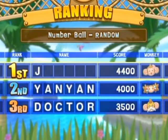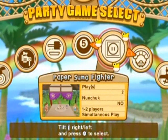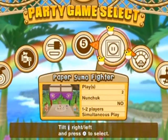So in the normal mode, your highest score possible would be 9800. Anyway, next game. That's all you're getting to see of that. We're going to Paper Sumo Fighter.